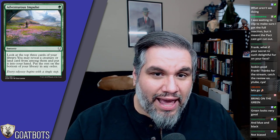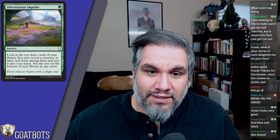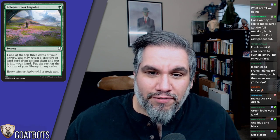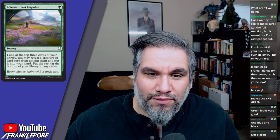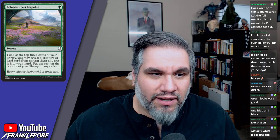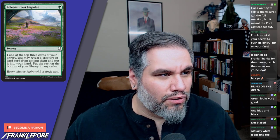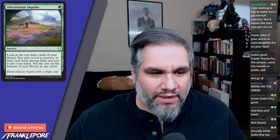Today we're going to cover green, starting with Adventurous Impulse: look at the top three cards of your library, you may reveal a creature or land among them and put it into your hand, put the rest on the bottom of your library in any order. We've seen this a million times — it's just like Commune with Nature.